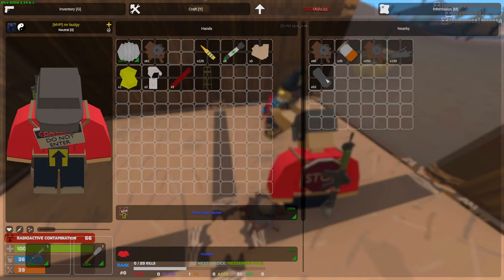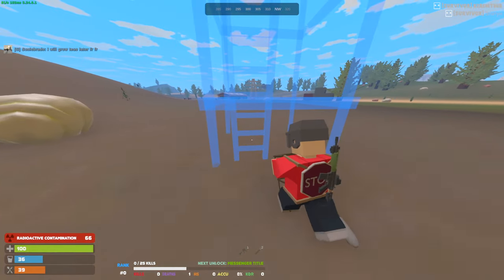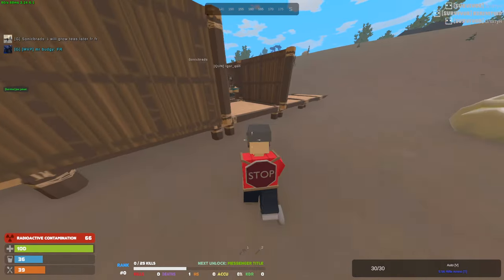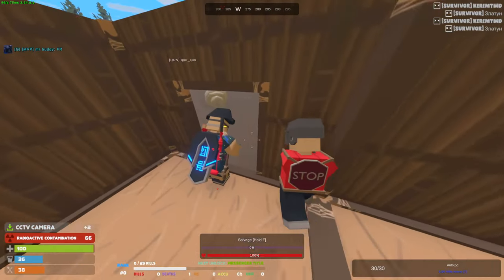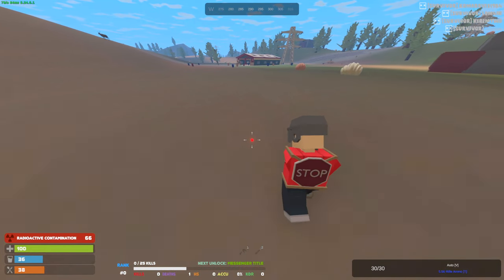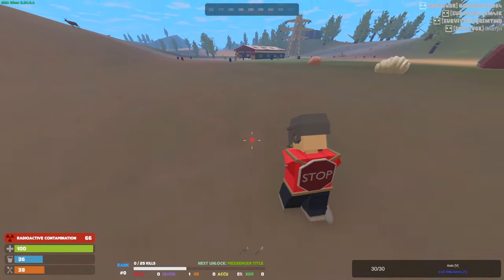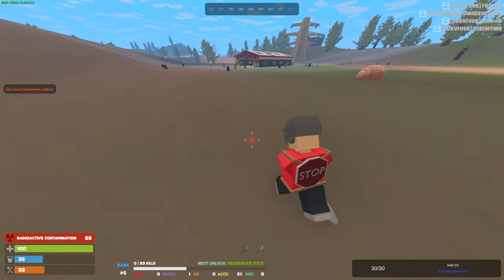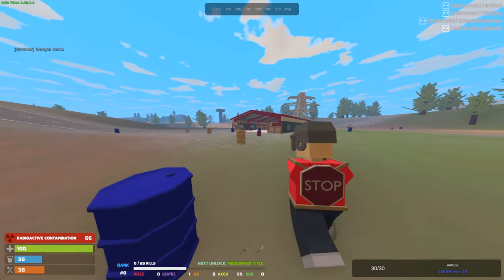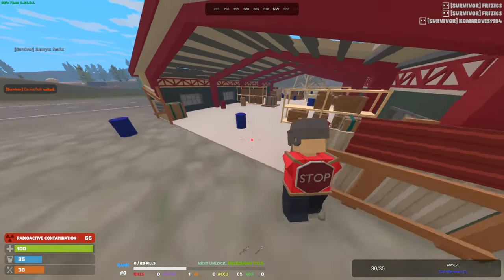This is where we're going to build the base. Igor is our base builder every time I play with him — I just let him build the base. He's an experienced base builder even on other games like Rust. Over here we have this shed which is actually perfect for recycling. Behind us we have Oil Rig, on the other side we have Sewer Branch, and on the other side we have Airport. There's a guy over here — finally we're going to get a kill.